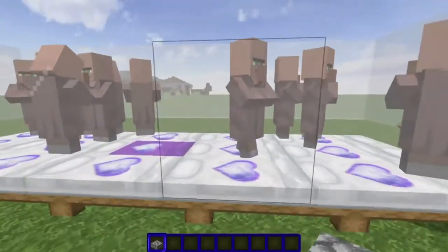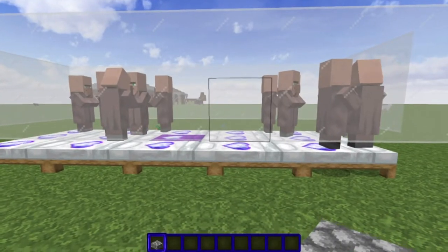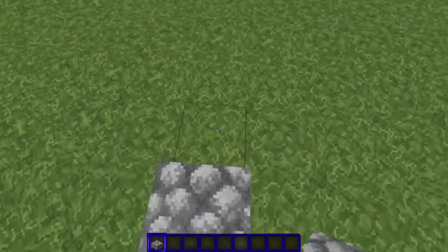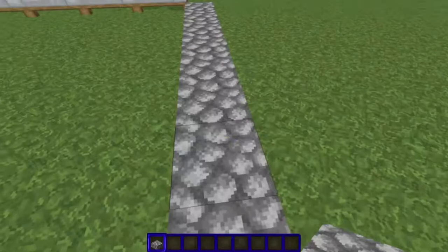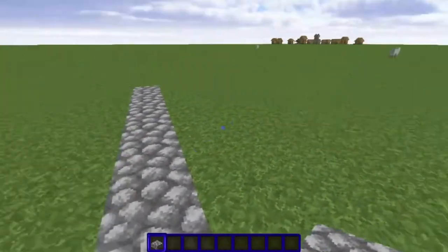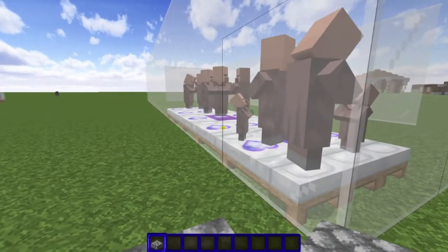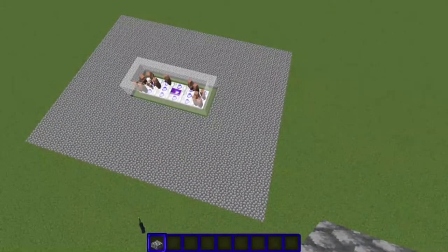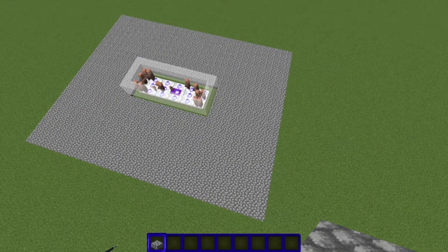While the villagers are breeding and getting to 15, what I do is I place down a perimeter of slabs so nothing can spawn — including iron golems — in this area. Now we have a perimeter around the villagers that goes out 10 blocks in all directions. Now we're going to build up the water source that the golems can spawn on, because they can't spawn on these slabs. They need to spawn on full blocks.